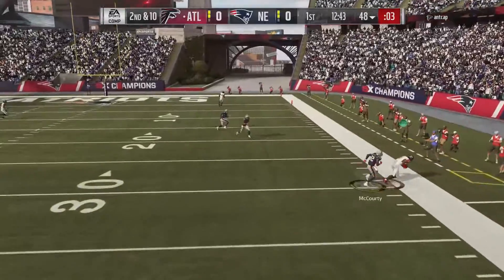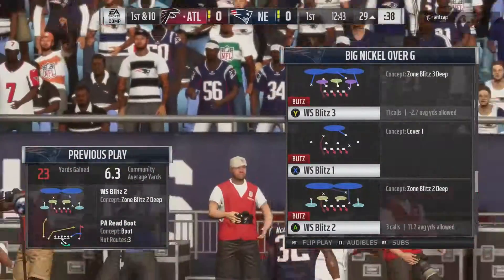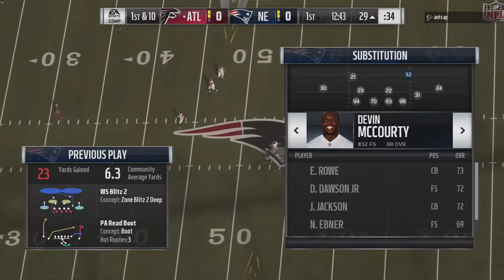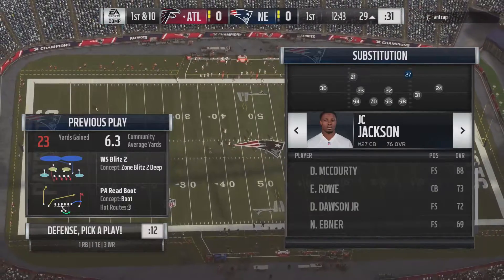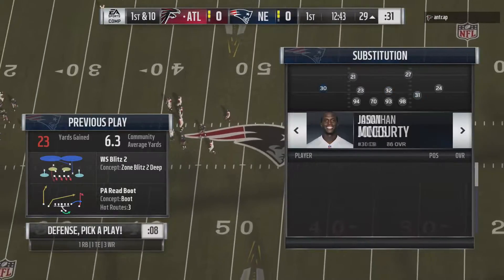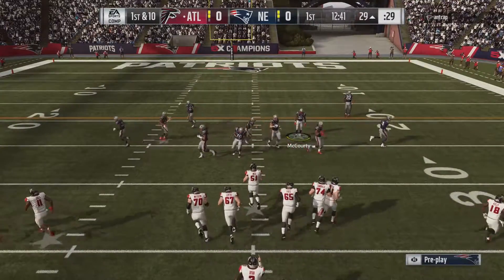We'll snap the ball — here's a cover two example. You see that Julio gets smothered. Of course, right there, that is McCourty who's a little bit slower. With McCourty in there you don't want to give that route up. What you're seeing is that you just need speed. Know which player is rotating down into that spot and you should be just fine. The real tip here is that you want to make sure you have speed at that position.